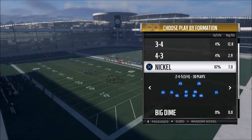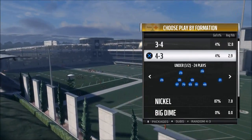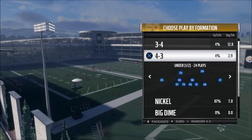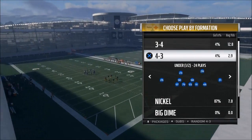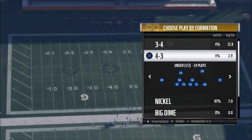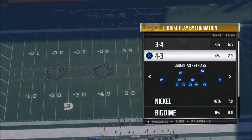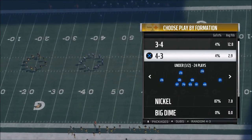Here's what we want to do. We're going to talk about the 4-3 Under, and I'm going to tell you guys the blueprint — the plan for my defense. It's going to be entirely out of 4-3 Under, no other defense. Number one, you want to find the best 4-3 Under in the entire game. To me, that comes out of the New England Patriots defensive playbook.